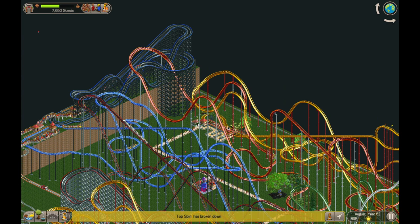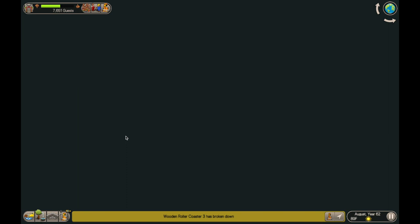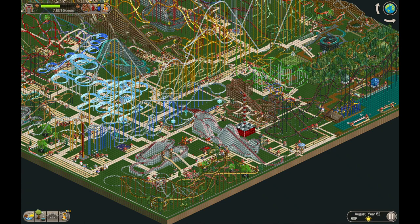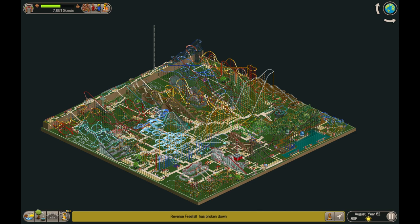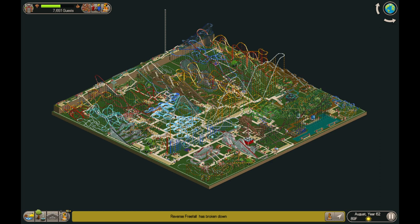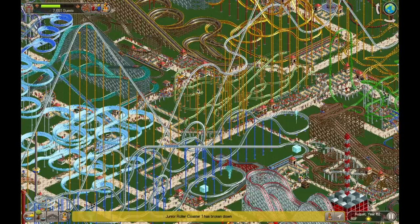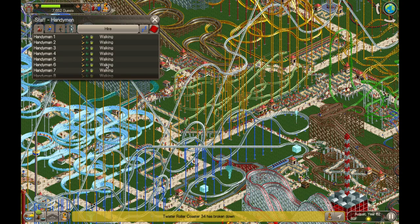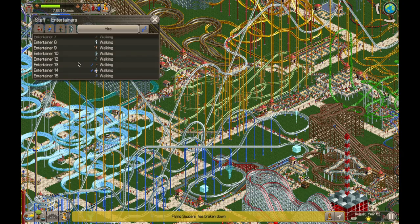Let's check out a couple more little things and then we'll wrap it up. As you can see, just a lot of stuff — look at the colors in this park, there's so much in there you can barely see the green of the ground. It's a cool park; it looks like you had a lot of fun building it. It reminds me of the Million Dollar Mission series where there's just a huge mess of roller coasters. Lots of guests — they're not leaving the park. Having a lot of entertainers would bump up your park rating. One nice thing about the no-money mode is you don't have to worry about paying out staff — they're definitely the biggest expense in parks with money.